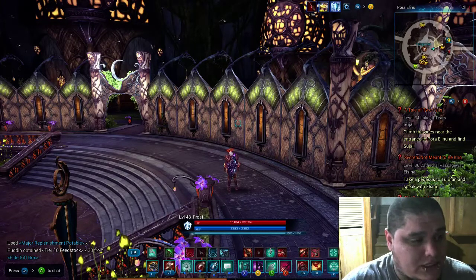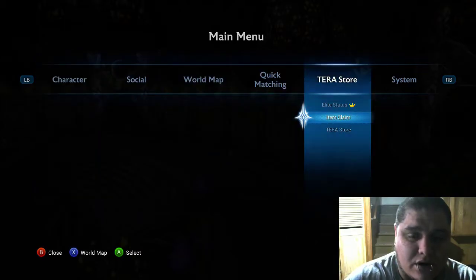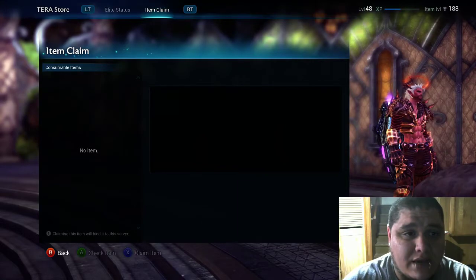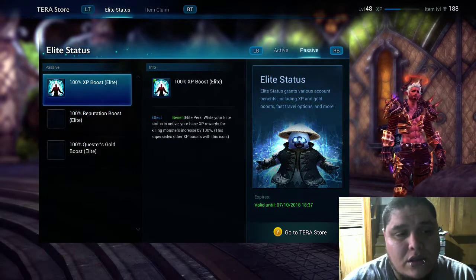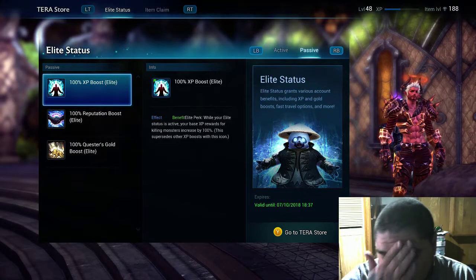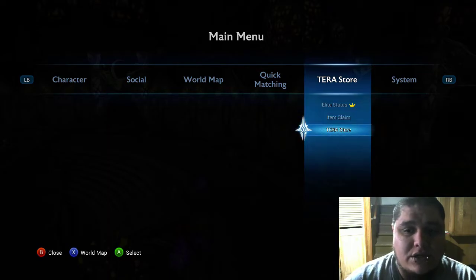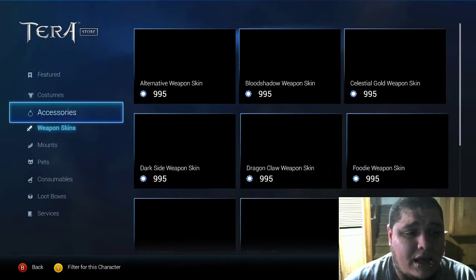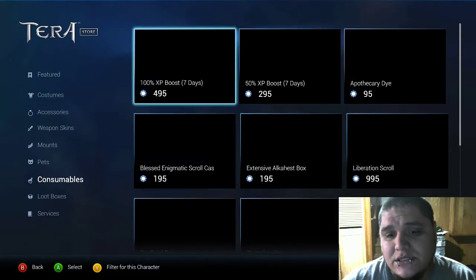I don't want you guys going into the market and wasting your money. When you have elite status, go into Press Start, then Item Claim. From there, go to LT for elite status, then RB — you have a passive 100% EXP boost. So you might think: I already have a 100% EXP boost, let me go to the Terra Store and buy another EXP boost for seven days and see if it stacks.